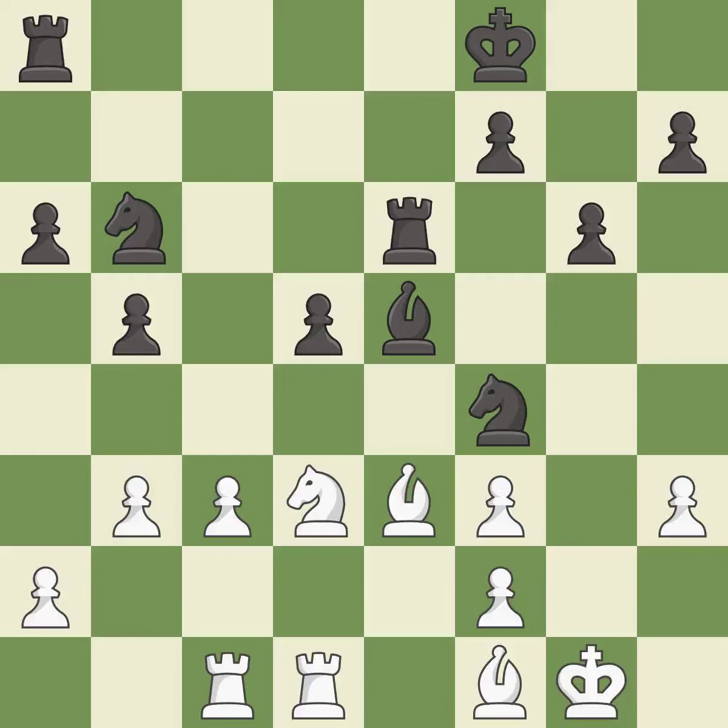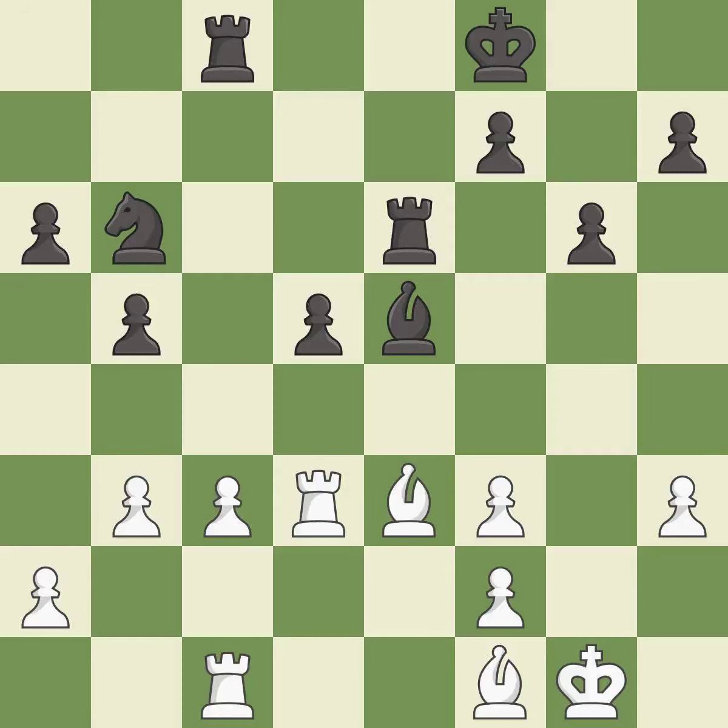This threatens to win a knight — it is good. This is an equal trade. This is the only move that works — it is best. Takes back — it is best. This activates a rook by developing it off of its starting square — it is excellent.